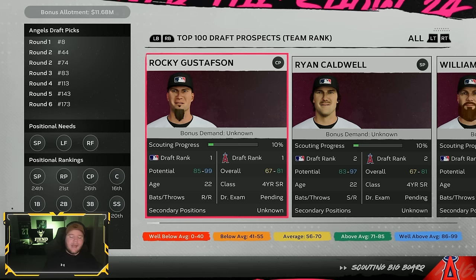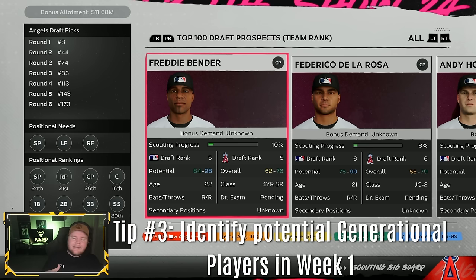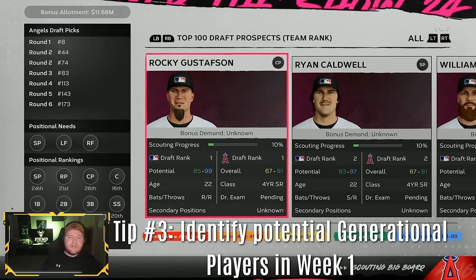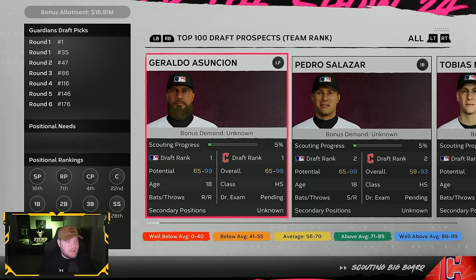Tip number three: identify early on if there are generational talents in your class. They're going to be at the very top of the class and they'll be 18-year-olds. If we're starting with 22-year-olds, 23, 19 — that means there's not going to be a generational player in our class. I'll find a class that does have a generational player later in the video to give you more clues on how to identify them. So I'm on a separate file to show you how to identify generational talents.